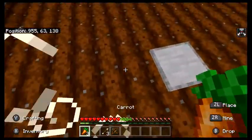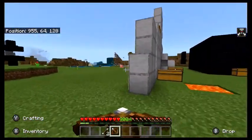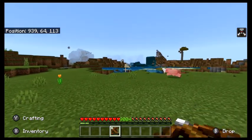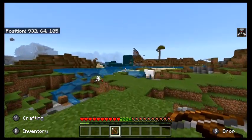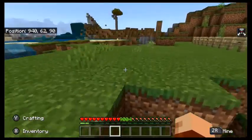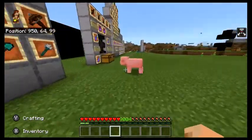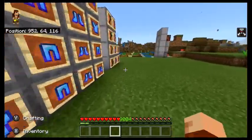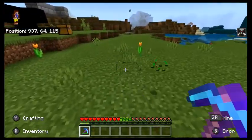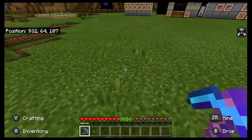Seriously, why Mojang, why can't hoes have fortune on them? Out of any tool you'd think hoes would be the one to get fortune if fortune affected how much stuff you got from them. But apparently, even though fortune does affect it, the hoe doesn't get fortune. Does this increase how many seeds you get from hitting grass? Not by the looks of it. So I'll see you guys in the next video — bye!